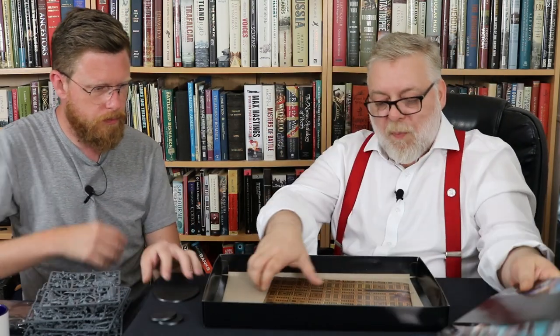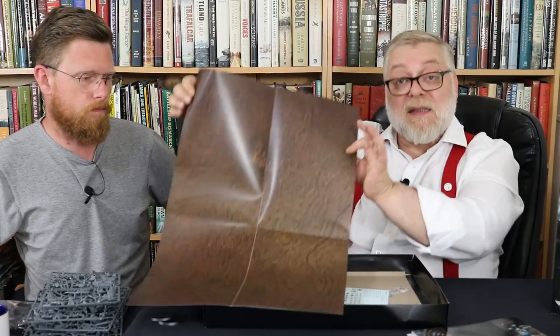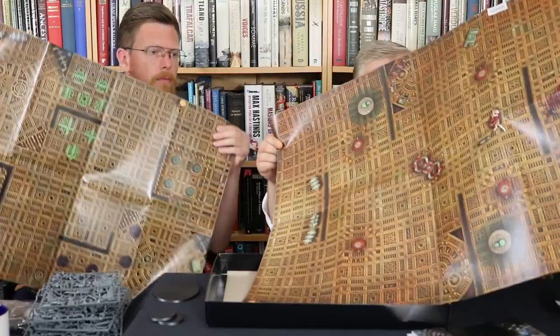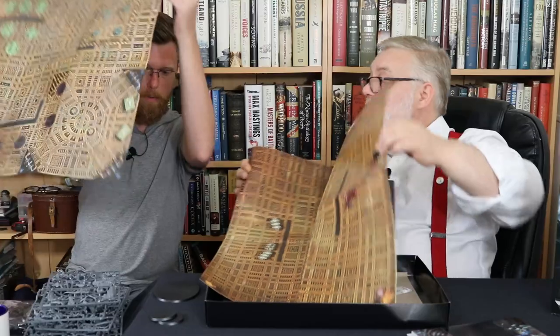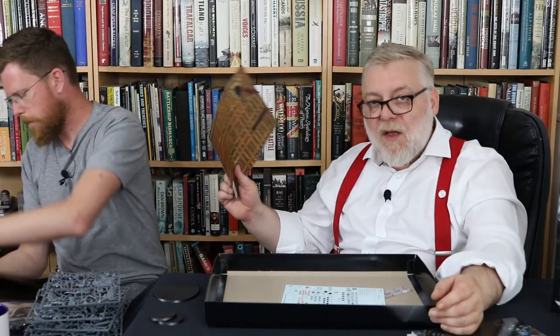We've got our rule pack. You get a double-sided playmat — it's the same style as the one from the introductory set but a different design, which is great if you build from one to the other. Two of these together is roughly the thousand-point game board size, or maybe the combat patrol board game size.